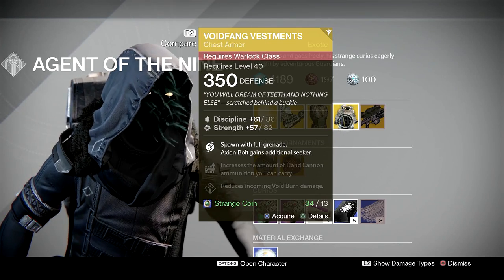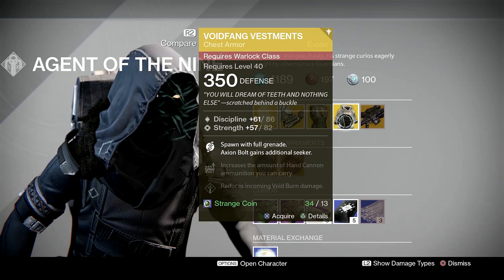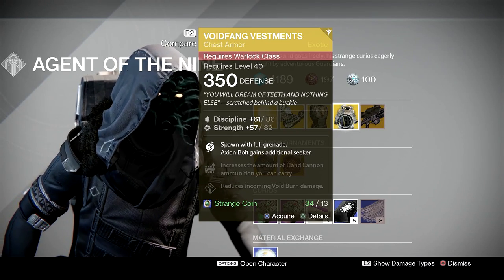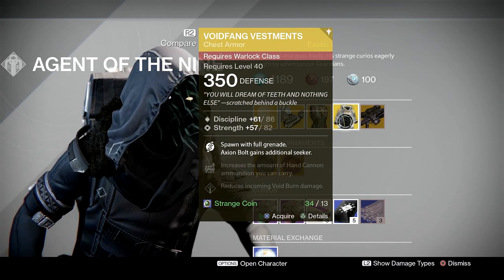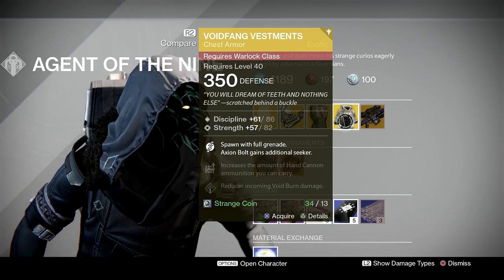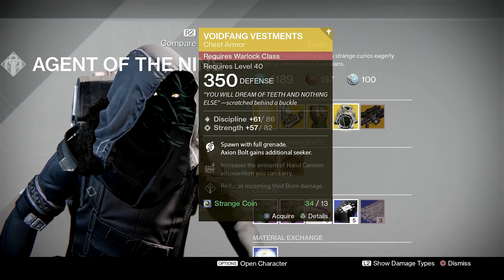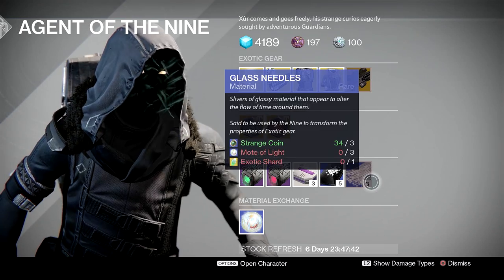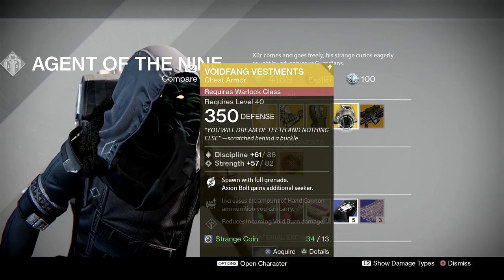In year one this was the go-to chest piece for a sunsinger because you'd get a firebolt on spawn. It's still quite potent now, but sunsinger isn't as strong as it used to be. So this chest piece now has more bearing on what it was intended for — a voidwalker warlock. Having an extra axiom bolt seeker is quite handy, and spawning with a grenade is great. There's an intellect/discipline roll which is a bit more handy, and you can re-roll stats with glass needles.